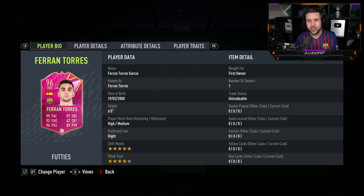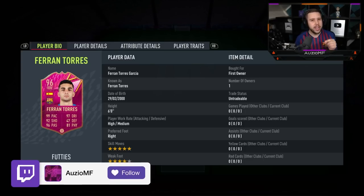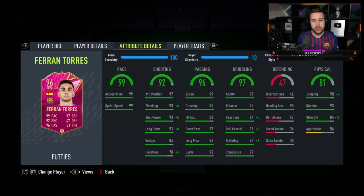They gave Ferran Torres a skill move upgrade. It kind of makes you question why they didn't give Koman a skill move or weak foot upgrade - I think a weak foot upgrade on Koman would have been insane, but they left him at 4-4. Either way, the chem style - Marksman - looks so good on him. Because the pace is already maxed out, you want to try to upgrade the shooting, the dribbling, and the physicals, and the Marksman does exactly that really nicely.